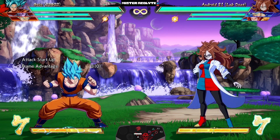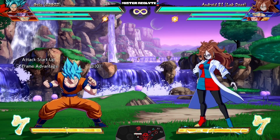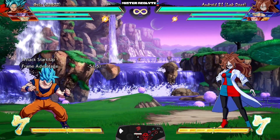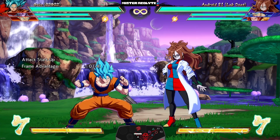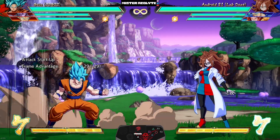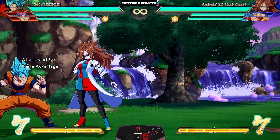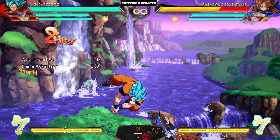Goku Blue is another character many people agree is very strong, and he received a couple of cool quality-of-life changes. First, his standing medium now actually deflects Ki Blasts. Next — possibly slightly controversial — the light version of his whiffed command grab is actually more positive on hit now, so if it connects you can actually get a combo for it. Lastly, his level three can be done in the air, basically ensuring you will never ever miss it.